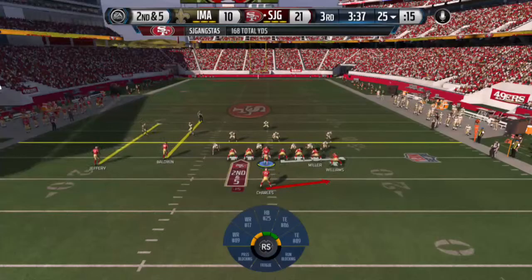Things are looking good for us right now. We're 21-10, I believe, because he got a field goal. Things are looking good for us. Our ball once again — Jamal Charles taking off, going to pick up the first.